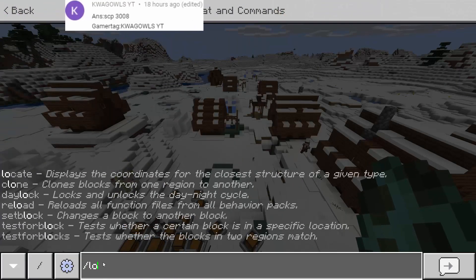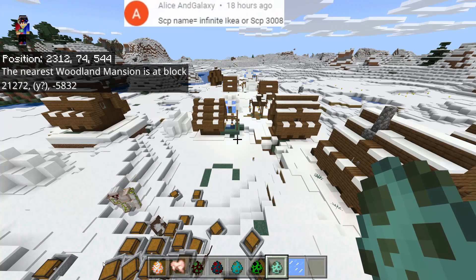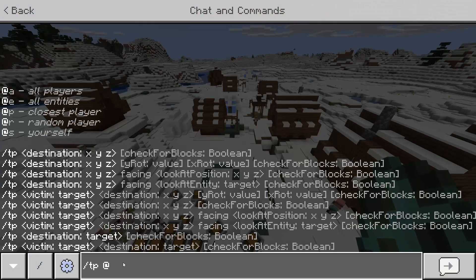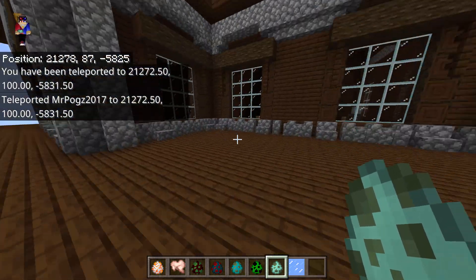Now let's go to the Woodland Mansion. To get there, let's locate the mansion first. There we go — we have the coordinates. All we have to do is teleport: /tp @p 212 72 -5832. Let's go there — and as you can see, we are here.